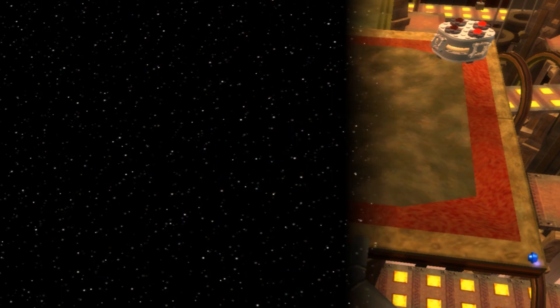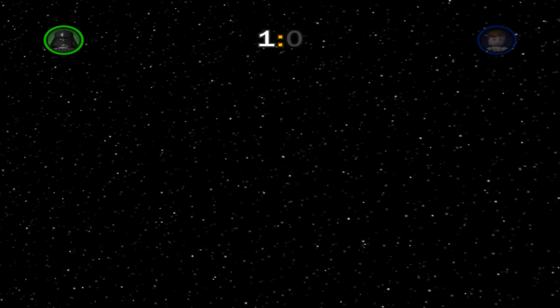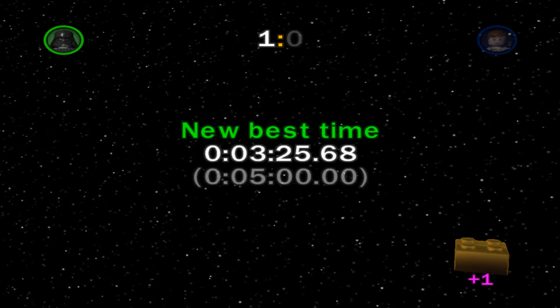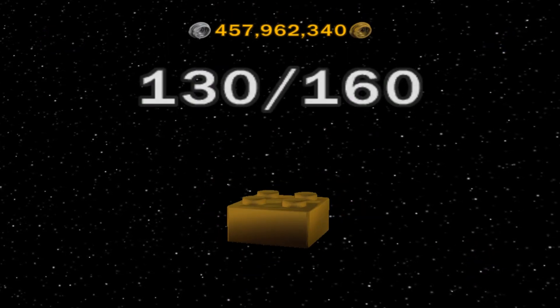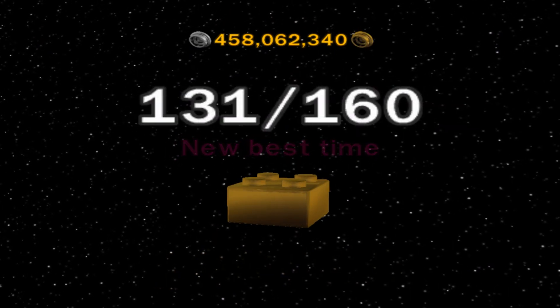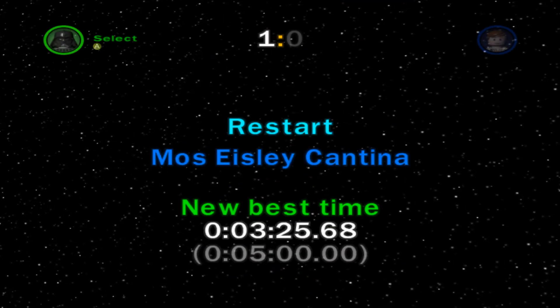I kind of like this one — it's kind of fun, just running around destroying stuff. You don't really have a real objective except for hitting a number. 325 was our best time and now we got 131. Let's go get number 132 in the minikit one. We've got to go to Mos Eisley Cantina to do it, though.